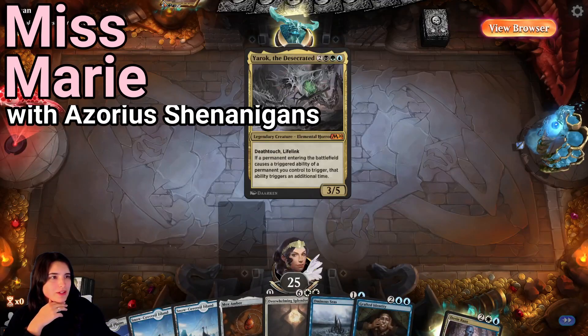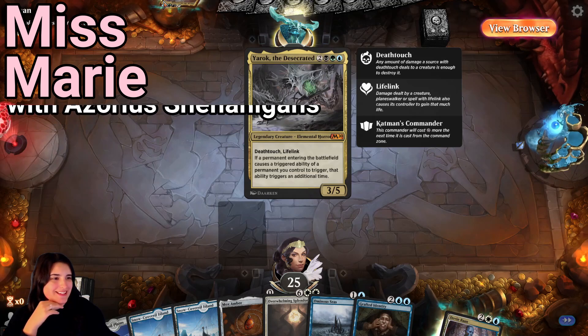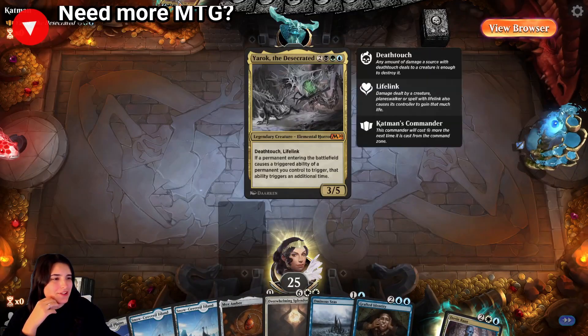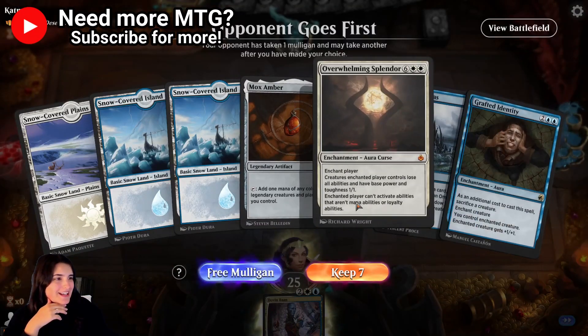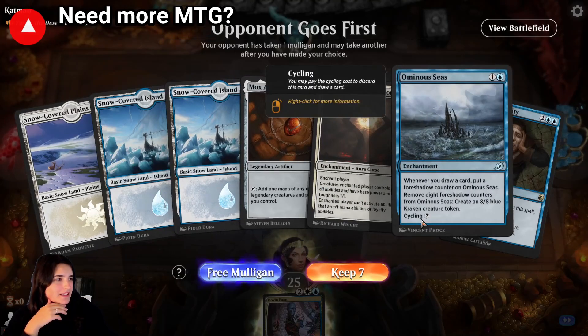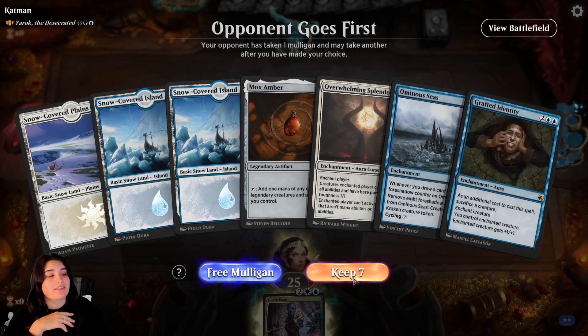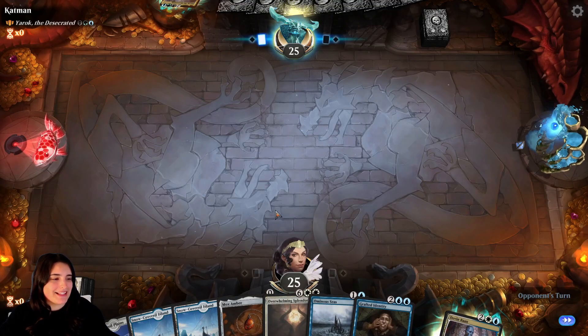Good old Yarok — 3/5, Deathtouch, and Lifelink. So basically, this one's entering the battlefield. Oh, this is going to be a pain if it gets on. We do have pretty good mana to start with, and we do have Overwhelming Splendor, and Grafted Identity too. I think we'll just keep for now.